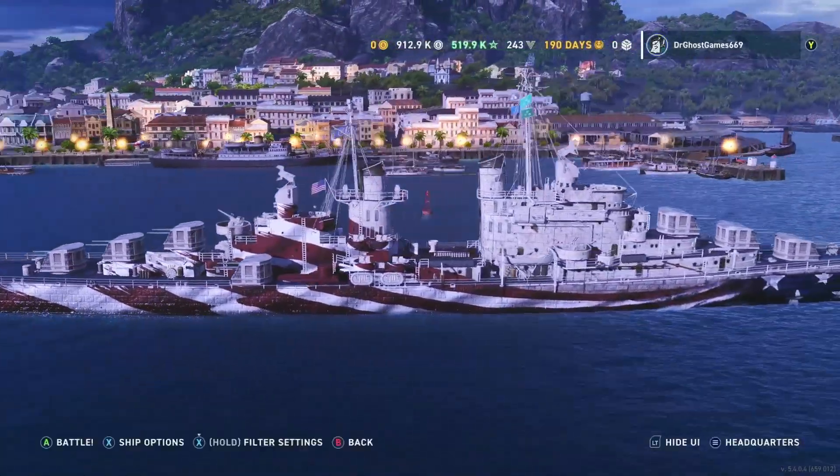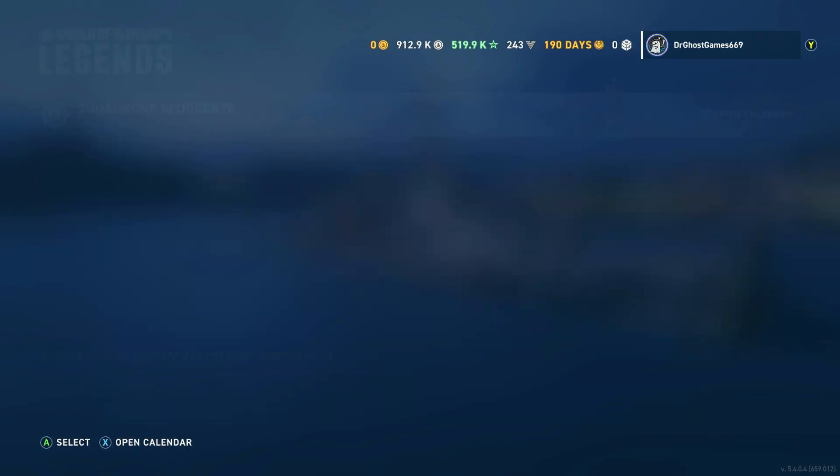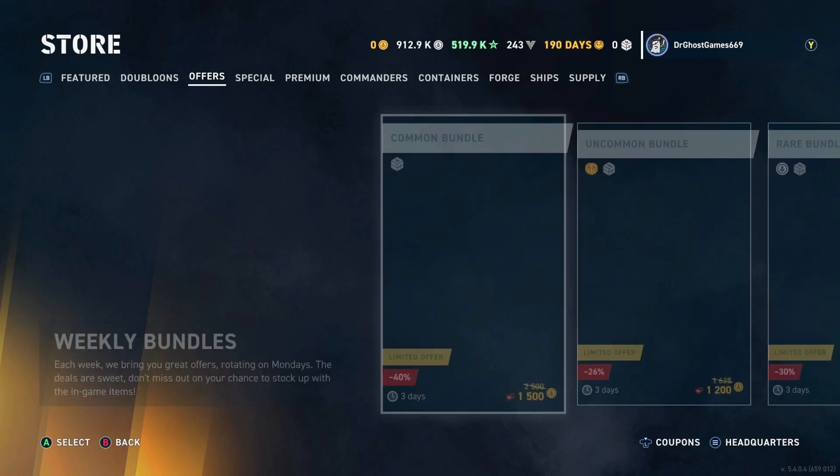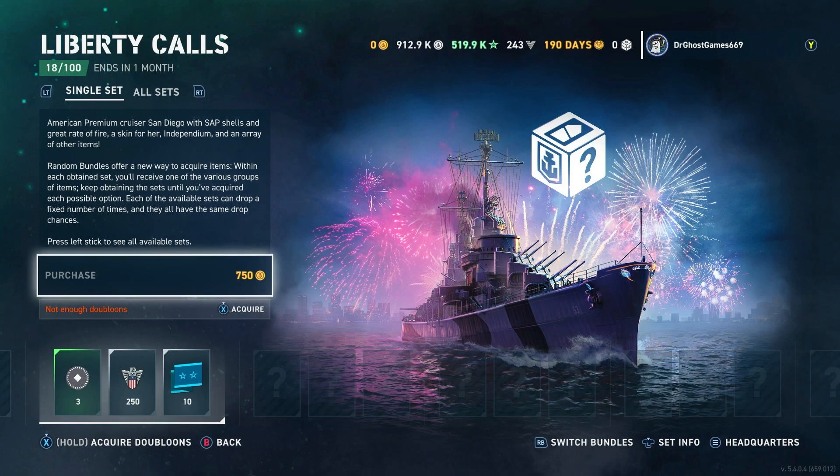I did manage to get this thing out of the store. The only way currently to pick this ship up is by coming over to the special tab, the Liberty Calls bundles. You basically have to gamble — 750 doubloons a pop. These are random bundles. I managed to pull the San Diego out of the 17th bundle. I was pretty lucky.